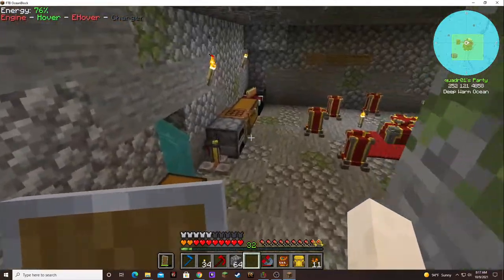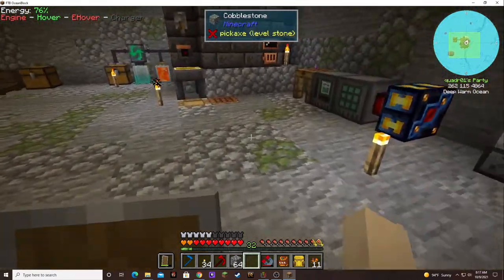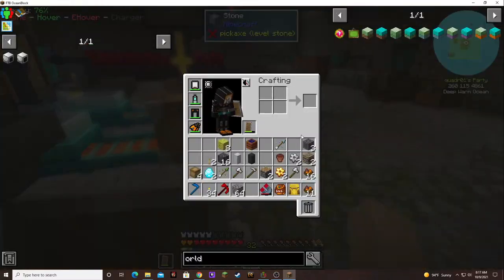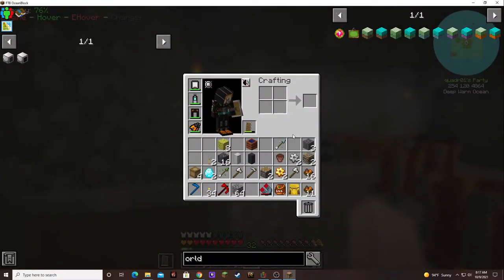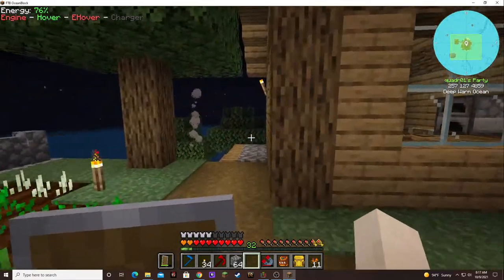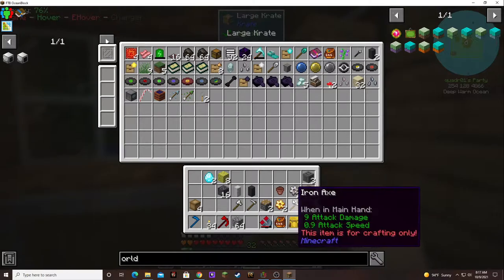Oh, it's a nether star - we're going to have to put that somewhere special. You can see it, it's cute. That's another reason why I wanted to make those large crates before going, so I'd have somewhere to put all the stuff. I think that'll stack with something. Got four small crates - that'll make two big crates, which will make a large crate. I should go do that.